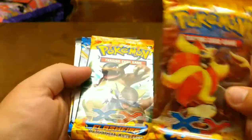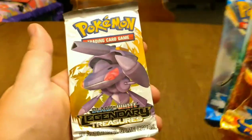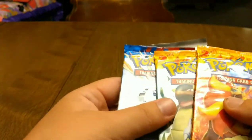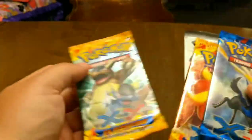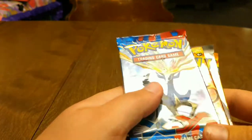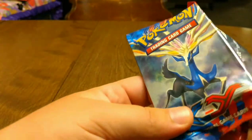So looks like we got a Flash Fire, a Flash Fire, an XY base set, and a Legendary Treasures. I'm not 100%... what I'm trying to say is I haven't opened up a lot of these packs. So first up, I'm going to do the base set. We never did the white pack because we haven't even seen them.